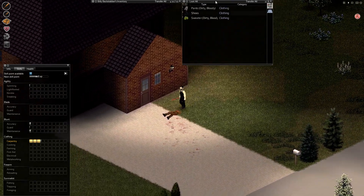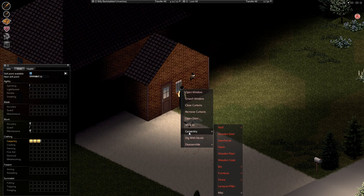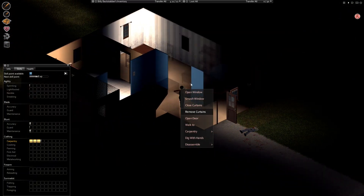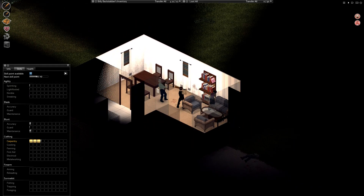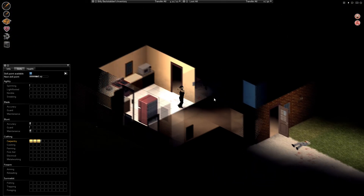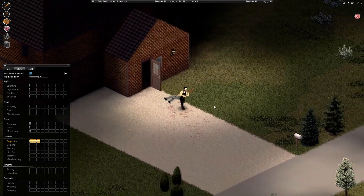Do you have anything? Any guns? No. So you have to peek? Maybe not. Oh crap, let's get out of here. I don't want to get cornered.